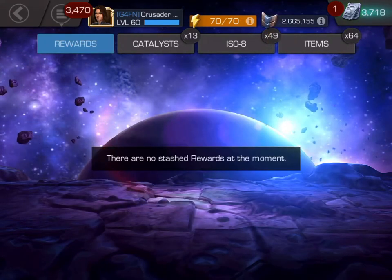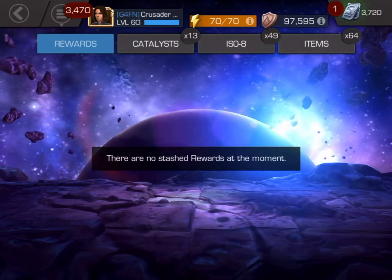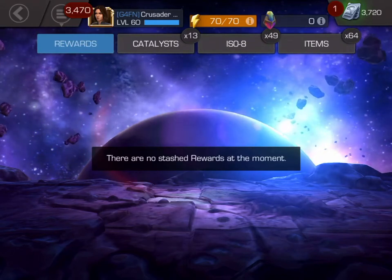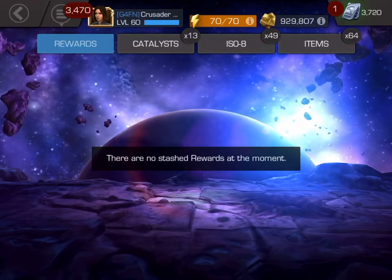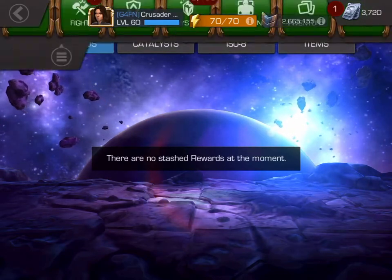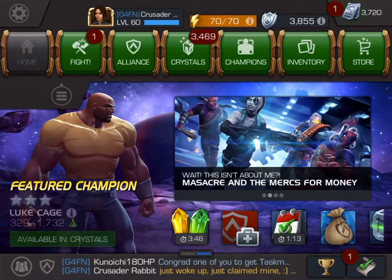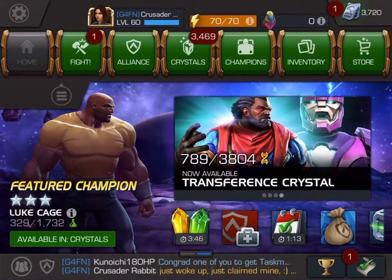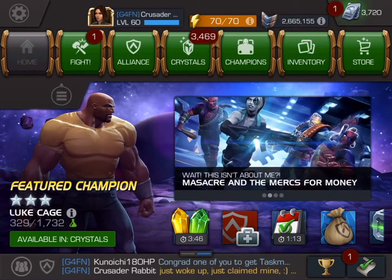We'll just start popping through all these rewards. We were at 3,535 units and now we're at 3,720 — so we're just 15 units short of gaining 200 units. That was a pretty good haul for a couple days' worth of work. That's the end of our video — all those grinding rewards have been claimed. Hope you enjoyed the show. This is Crusader Rabbit KBNY-5962 ending broadcasting day. Good night, campers.